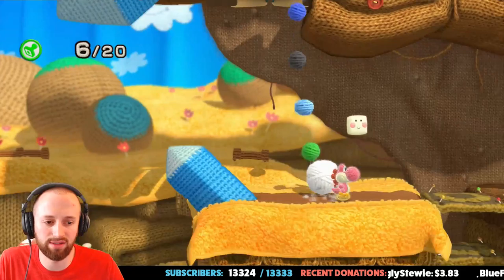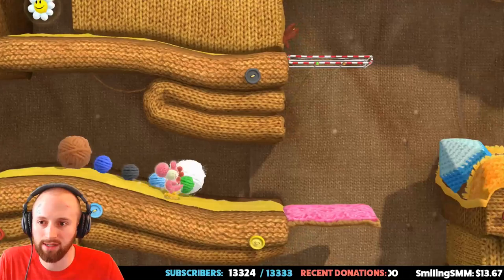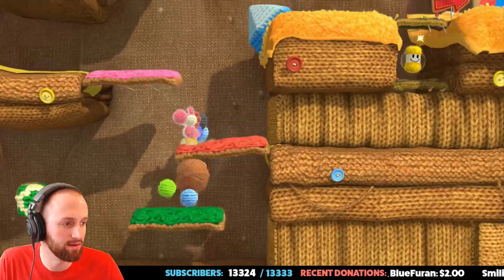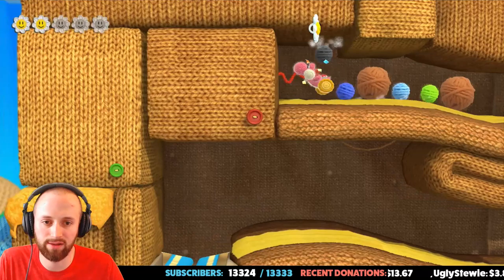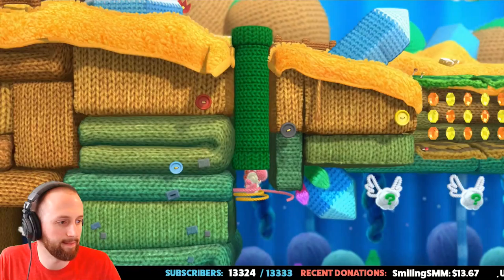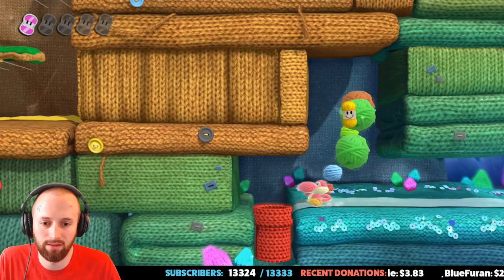Gathering all the gems — dang it, I meant to get more of them. Good thing we can come back up. Can we fire a yarn ball up there? Nope, absolutely not. Let's grab a couple more. That's how we get this one. We still missed some secrets, like that thing — I don't know how to do it. Checkpoint! Let's go into the pipe. Oh, there we go — I think this is the one we saw earlier that we couldn't get.